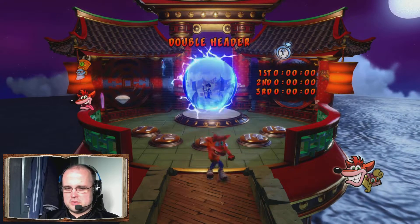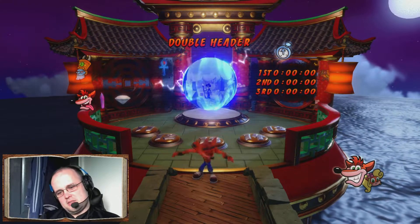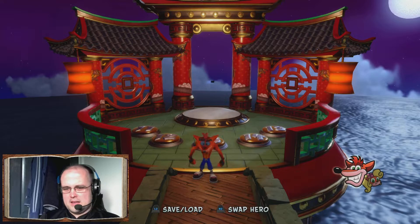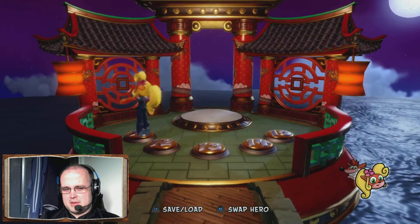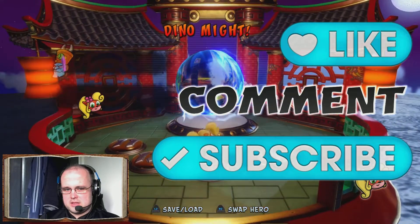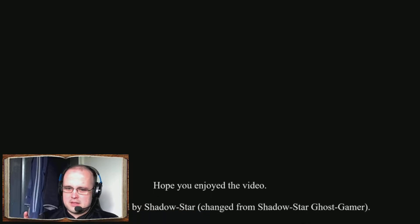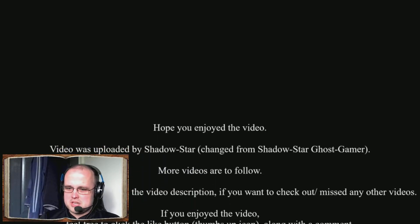Quite surprised these insides haven't been torn apart from swallowing all those gems and crystals. On that note, ladies and gentlemen, I'm going to be ending this episode here. When I do come back, I'm going to be starting things off with the High Time level and going after the first of the five colored gems, which is going to be the Purple Gem.